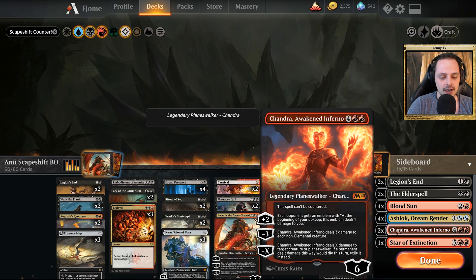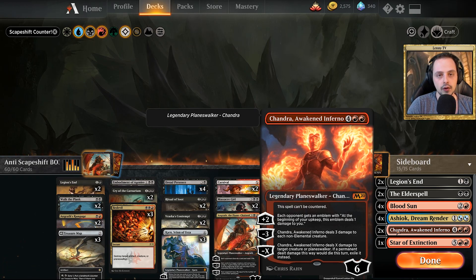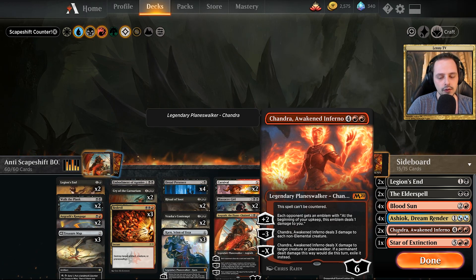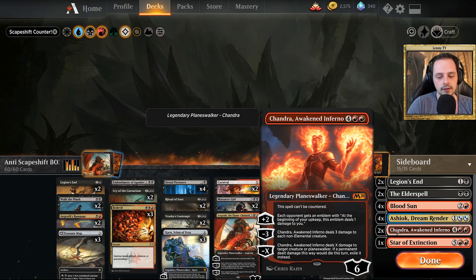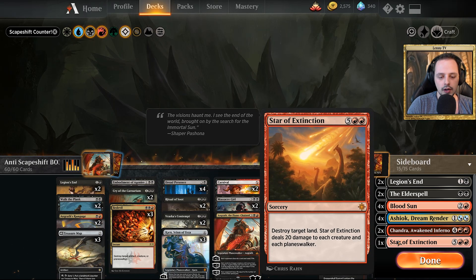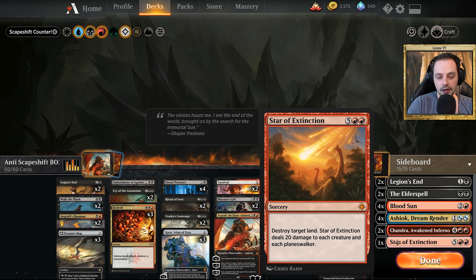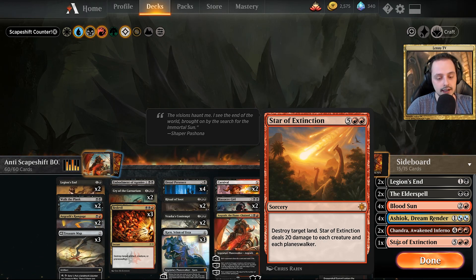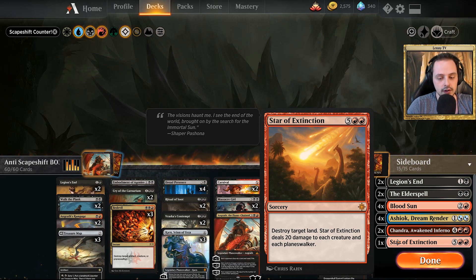We have two copies of Chandra. Chandra is really good because she can essentially clear the board two times. I've also got two copies against Nexus of Fate decks because they are really annoying in best-of-three. If you're getting into a game against them, we have some way of winning. You can maybe toss out one Star of Extinction to put in another Chandra against Nexus. We have one Star of Extinction here as well — it's good against planeswalker-heavy decks and good against Field of the Dead. Just keep in mind it destroys your own planeswalkers as well.